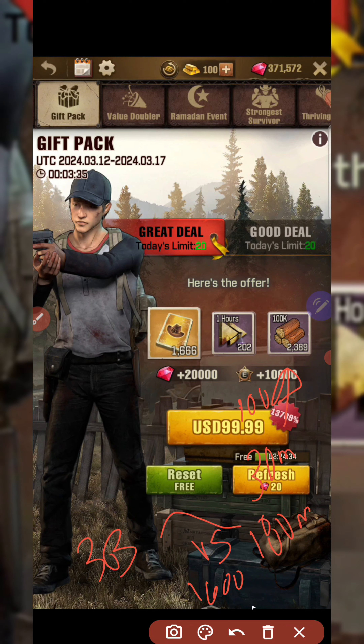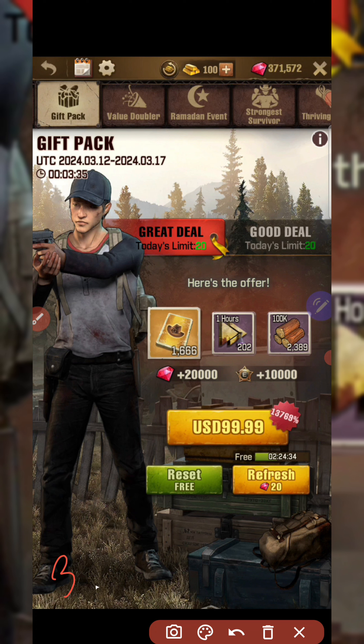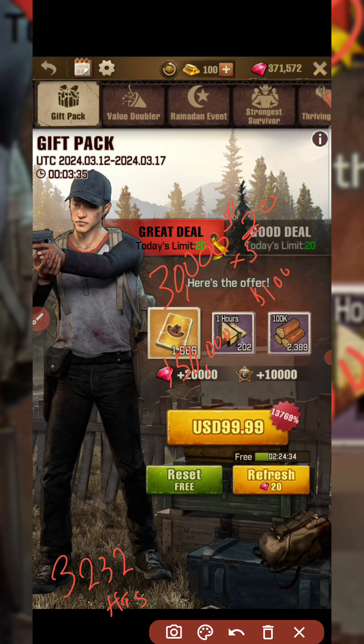Going back to the screenshot: we said you get about 3,232 hours if you spent all your money on the gift pack to get the 27,500 radios. Purchase Club has an option where you can get 30,000 minutes for $20. Multiply that by 5 to get $100 spent, and you get 1,500 minutes — or 2,500 hours — per $100 spent in Purchase Club.